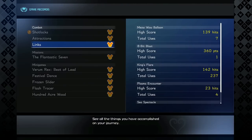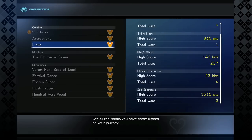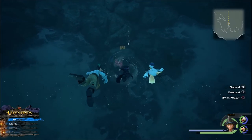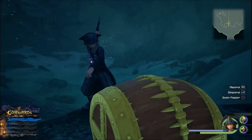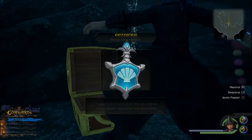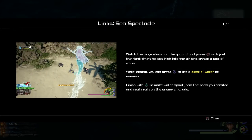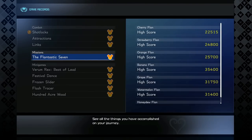Links are the other type of summons — these also come automatically, and you just have to hit a single enemy with every single one of them. There is one optional one: the Sea Spectacle. You get this from a chest in the Caribbean world, in the undersea cave right at the start. Make sure you use it, or you will not get the record.